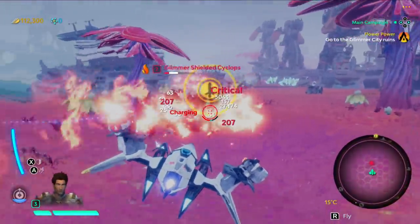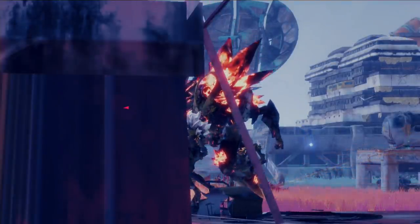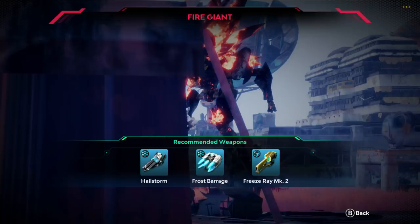Welcome to my spaceship ground battle. Your spaceship is the scourge of glimmer-shielded cyclopses. There's a fire giant — I guess if it's a fire guy, I should probably use frost weapons on it.